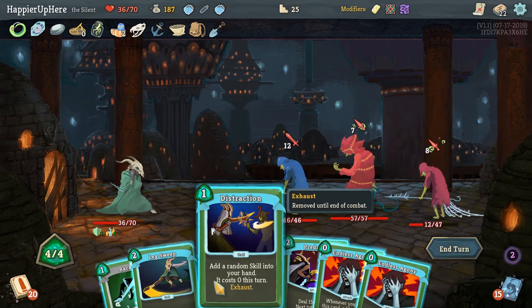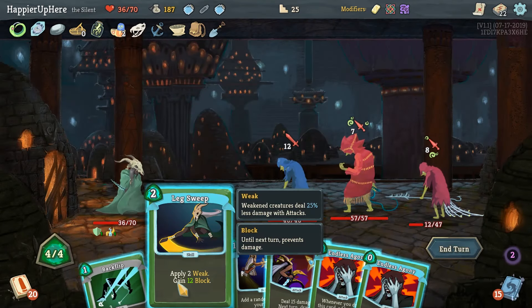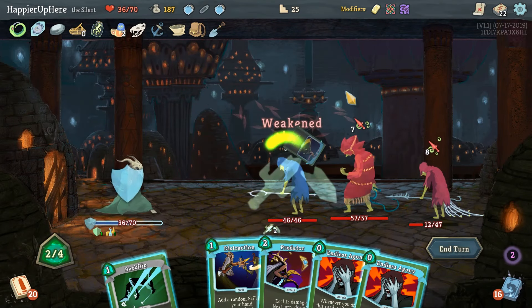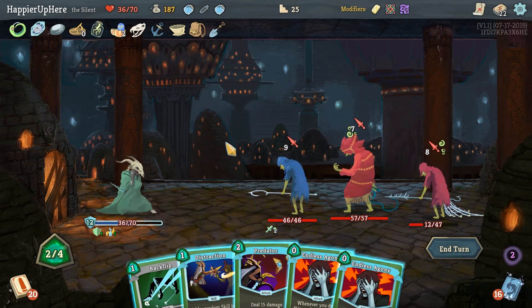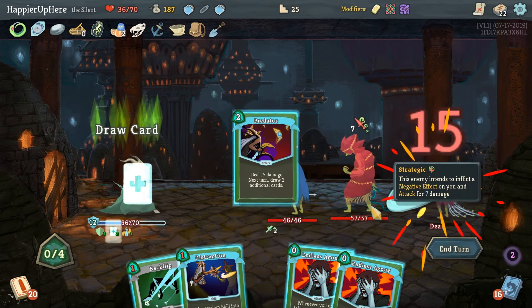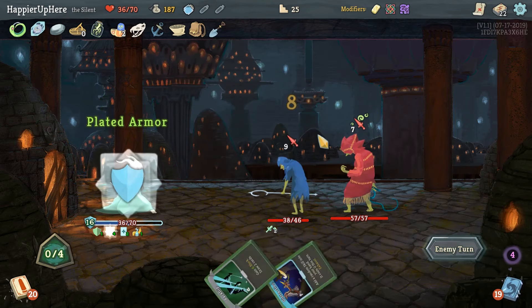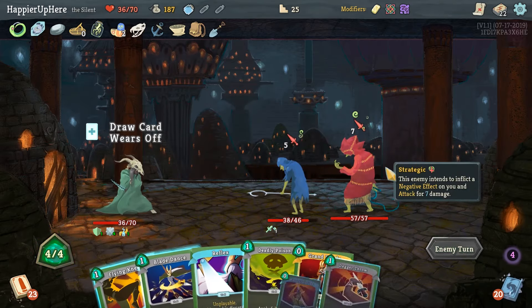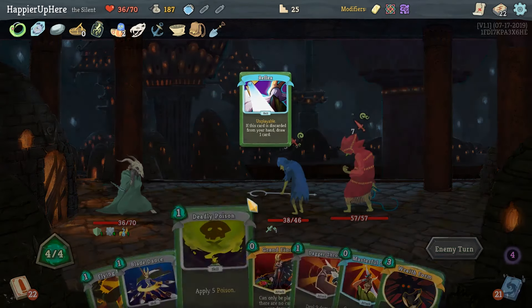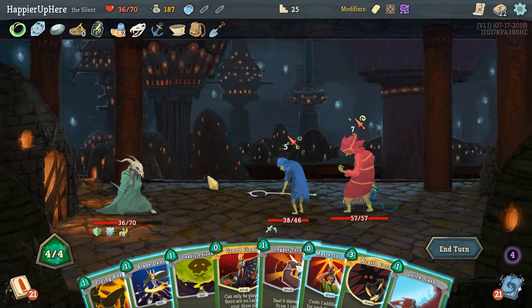What's coming up — Flying Knee, Blade Dance, nothing useful. Let's do Leg Sweep. Now we have 15 incoming — this is rough. I'll use one of the Essences of Steel. Fully defended! Another 12 — get rid of this for card draw. Do I want to play Wraith Form? We'll need to defend still and we don't have any defense here — that's unfortunate.